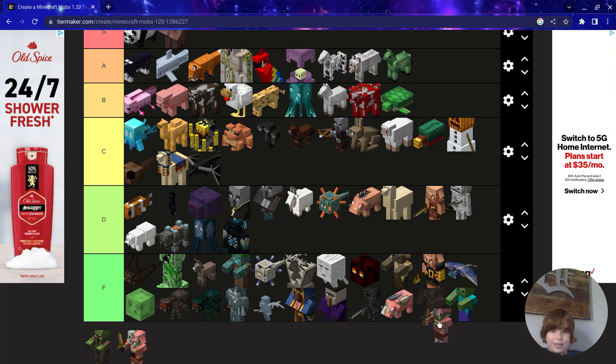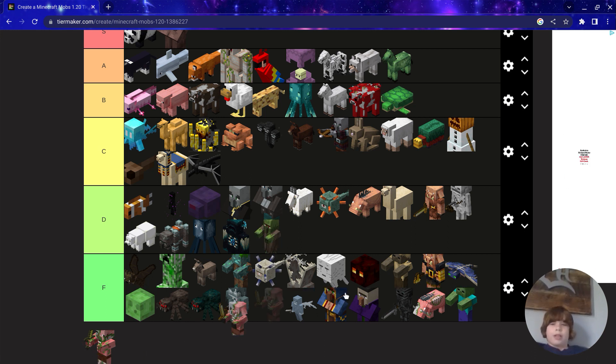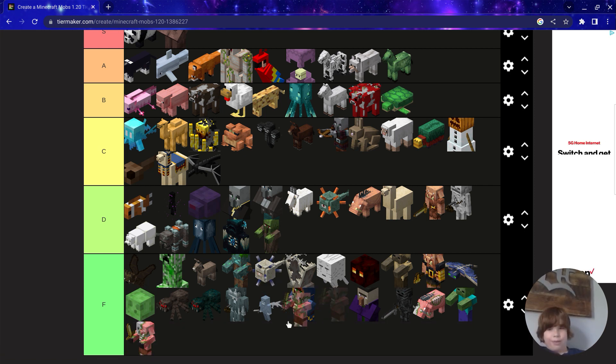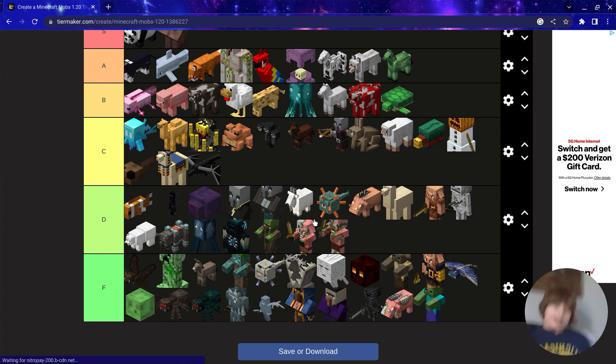Zombified Piglin — wait, there's two Zombified Piglins. I think these ones are the old ones, so this is outdated apparently. Zombie Villagers — I'll put them in D because you can cure them for a villager. Zombified Piglins — I'm gonna put these in D just because you don't have to wear gold for them not to anger at you, unlike regular Piglins.